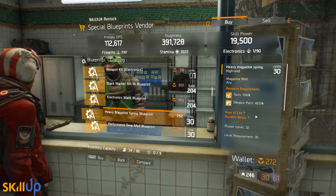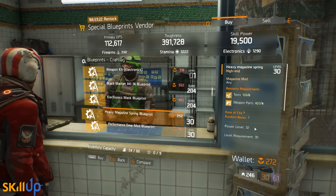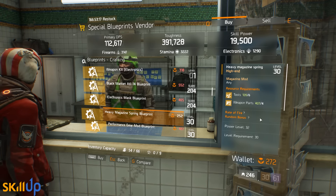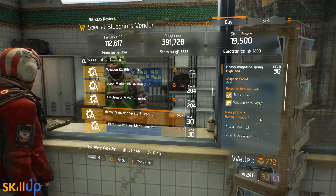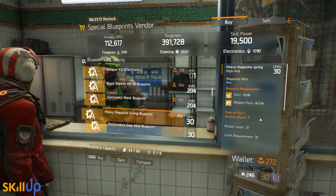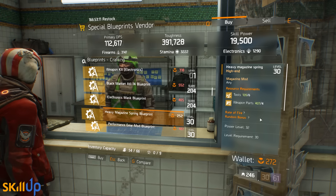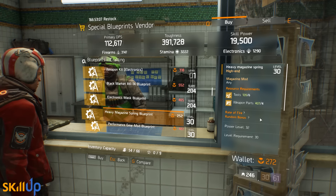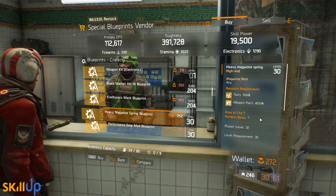We also have a G36 Enhanced with Unforgiving, Intense, and Focused — a truly terrible roll, absolutely skip this one. One very important purchase at the special blueprints vendor is the Heavy Magazine Spring blueprint, which gives rate of fire and a bonus roll. It's power level 32, which is the best you can get.